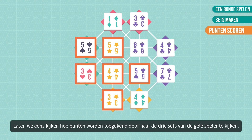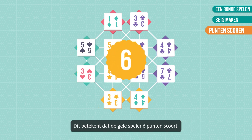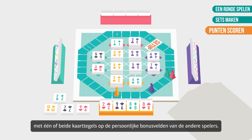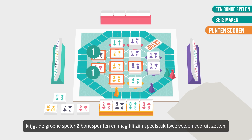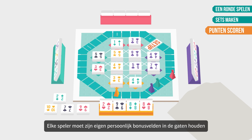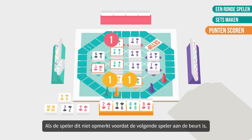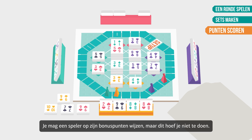Let's see how points are awarded by looking at the yellow player's 3 sets. Each tile is worth 1 point, and a tile is only counted once regardless of the number of sets it's part of. This means the yellow player scores 6 points. A player can also score bonus points on another player's turn — that happens if the player whose turn it is has made a set with one or both card tiles on the other player's personal bonus squares. So when the yellow player made sets with the card tiles on the green player's personal squares, the green player receives 2 bonus points and can move their playing piece ahead 2 spaces. Each player must keep an eye on their own personal bonus squares. If a player does not notice this before the next player takes their turn, they will not receive any bonus points. You may make a player aware of their bonus points, but you don't have to.